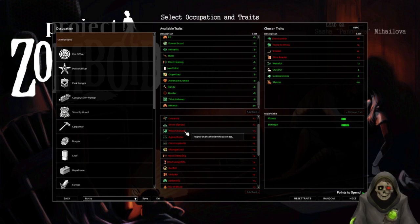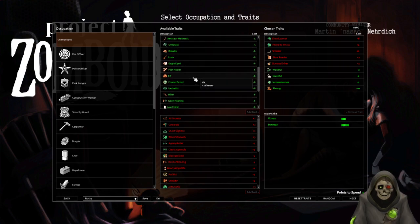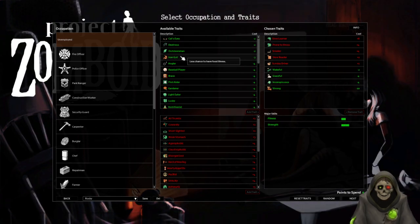Weak stomach gives a higher chance of food illnesses, but only if I eat bad food. All Thumbs makes transfers slower. I might as well take Sunday Driver since at this rate I'm never going to get a car anyway. For five points, Amateur Mechanic gives highly detailed knowledge of common and commercial vehicle models and repairs, plus one to mechanics. I could also get Iron Gut for less chance of food illnesses.